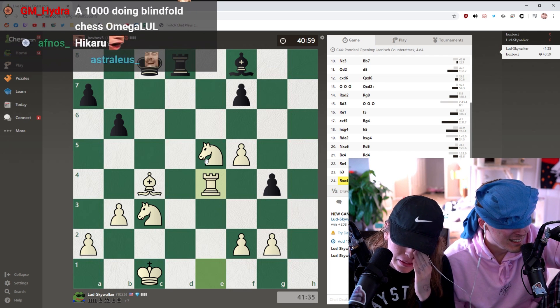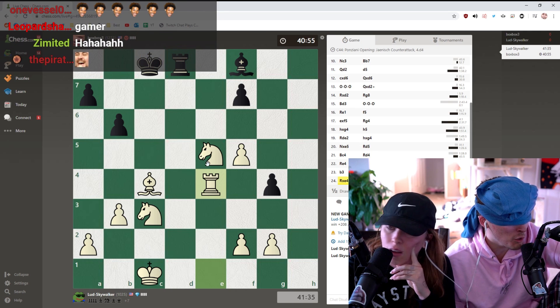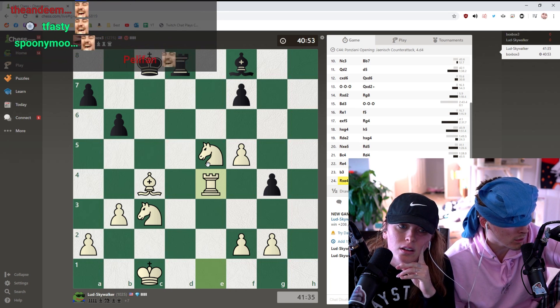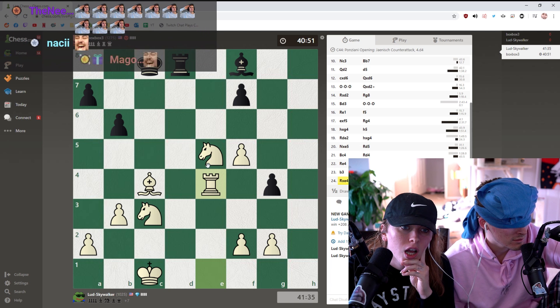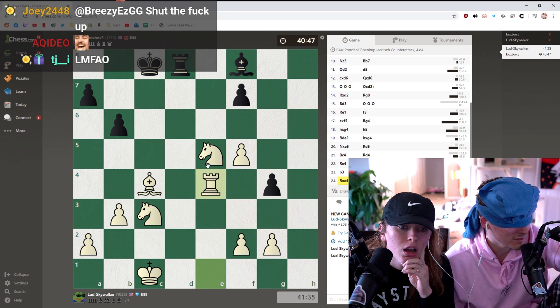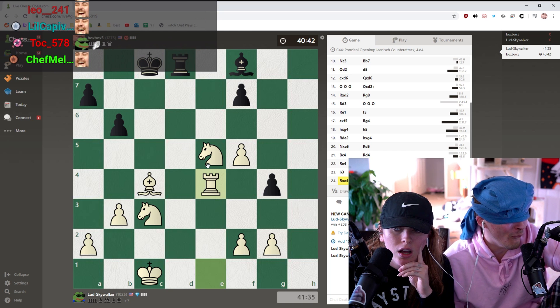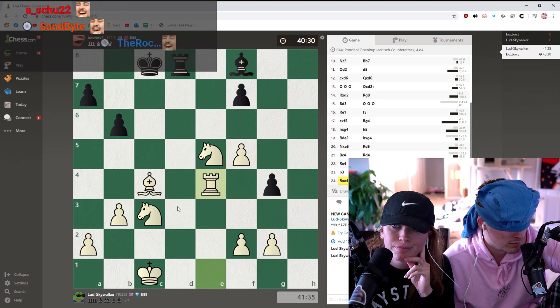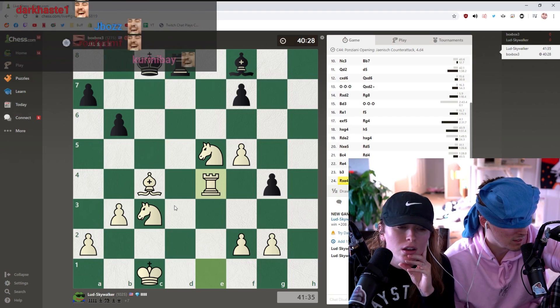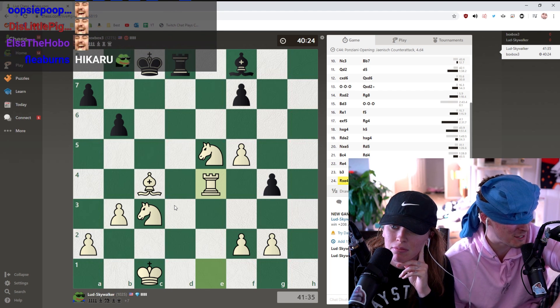Hikaru, is there a mate in four for me right now? No, there definitely is not. Hikaru, would an honorable player resign here? Yeah, they would have resigned probably about 10 moves ago, after they put their rook on g4. Why didn't you resign Ludwig? Albert, you do realize I'm talking about your rook. This is toxic. There's still a mathematical win out there, right? Yeah, I mean... obviously not really. Okay cool - if Hikaru says it, I'm good.